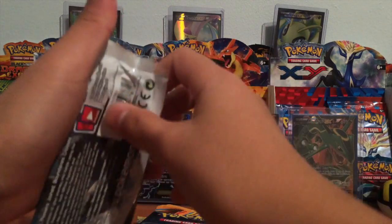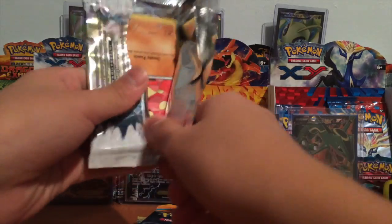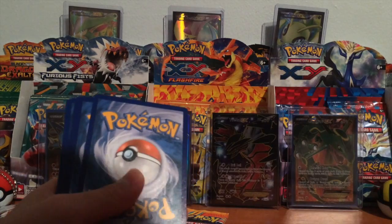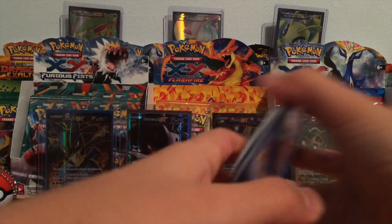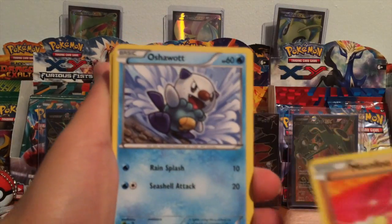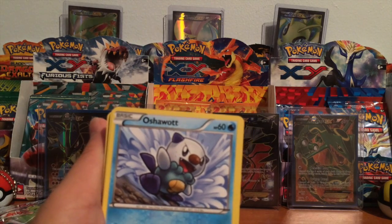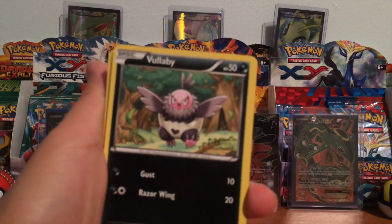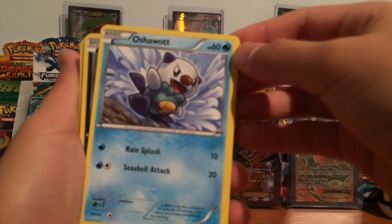Alright, this is the first Landers pack I've opened from Boundaries Crossed. Let's see how I do. We got a — alright so we got a Nifu. Do I have a Boundaries Crossed pile? No I do not. Ashuat. As much as I love Ashuat, I hate this artwork, I really don't like it.